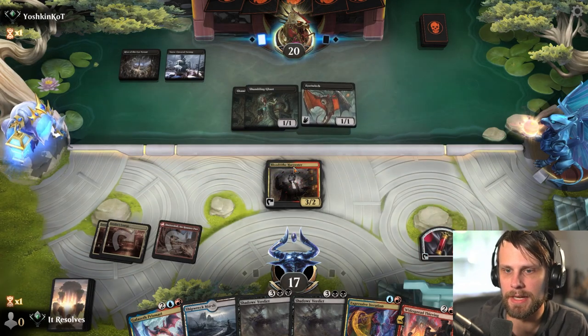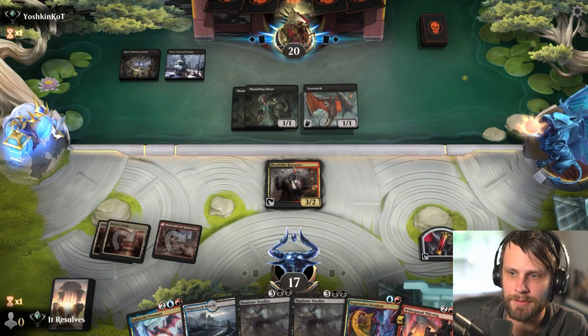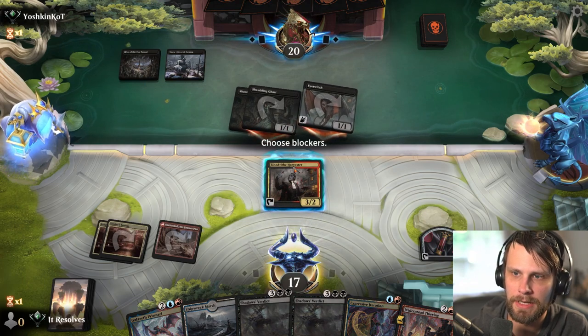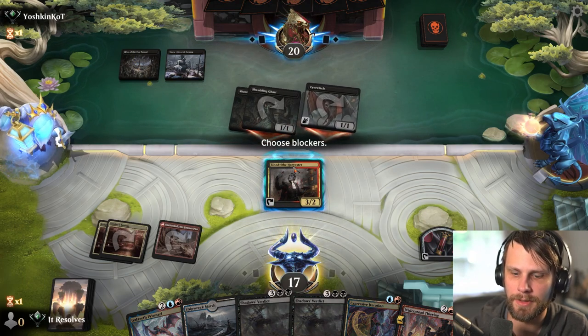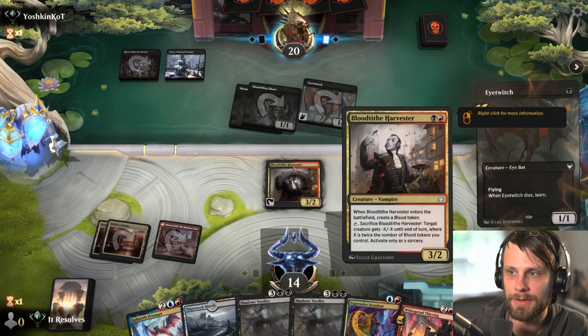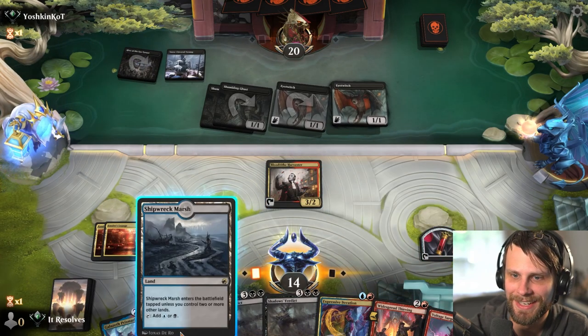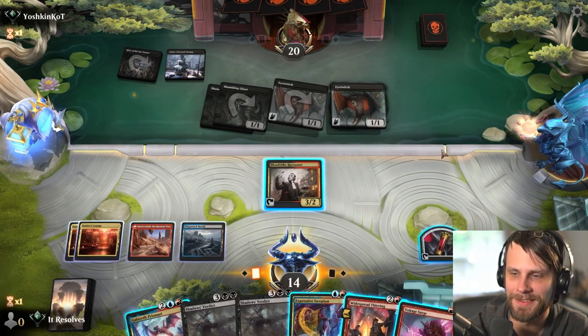We may block - we'll figure something out. They're stuck on lands, which is really important for us here. The question is, do we block here? I'm going to say no. I would have expected a Deadly Dispute, but I guess they just don't have it, which is kind of phenomenal. With that in mind, we don't actually want to deal with anything that they're doing.